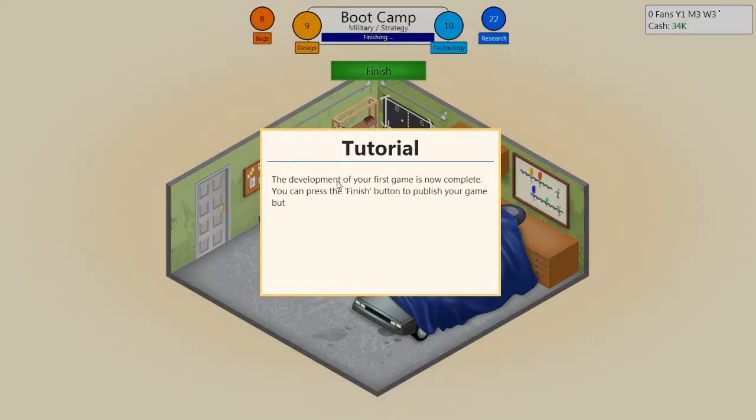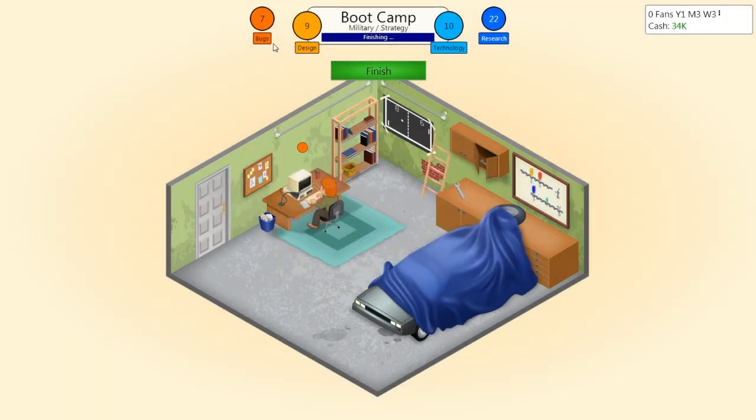The development of the first game is now complete. I can press the finish button to publish, but first I should fix the majority of bugs. Releasing a game without fixing bugs can severely affect ratings, so you should only consider that if you need cash and can't afford to wait. I can afford to wait right now, so let's fix them and release the game.